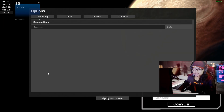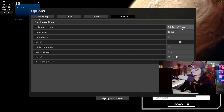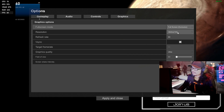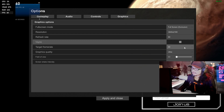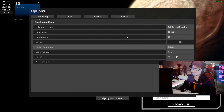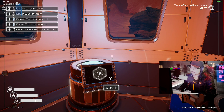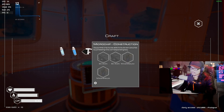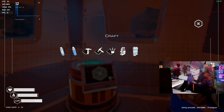First things first, go to Options, then Graphics. Setting it to 4K full screen, V-sync off, target frame rate infinite, ultra quality. Alright, so it looks like a crafting game - and it's running at 10 frames a second. I can craft oxygen, water bottle, microchip, oxygen tank.